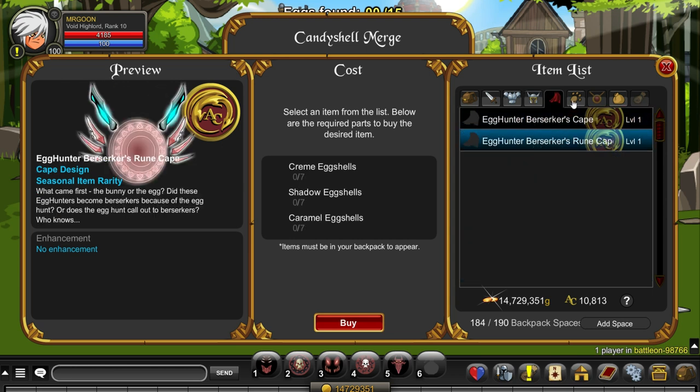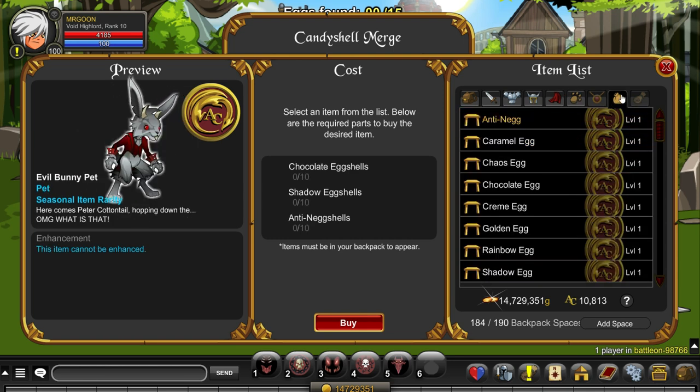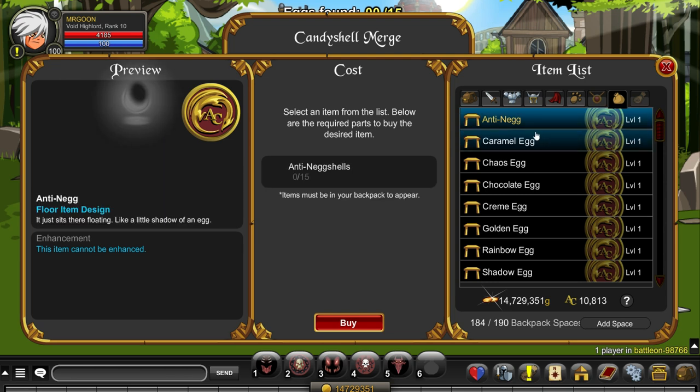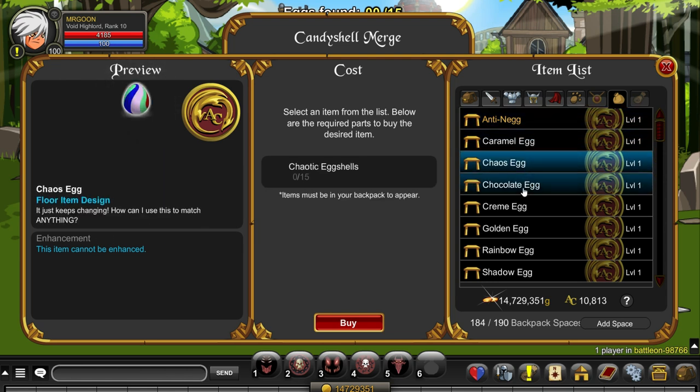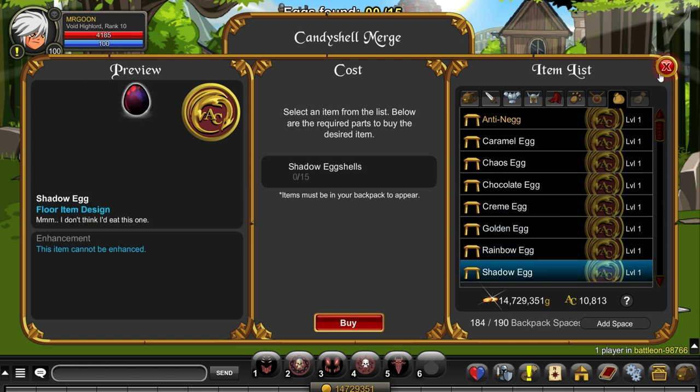As far as the Merge Shop goes, it's nice gear — you can't complain. There are a couple of member items in here which require a special member eggshell, but we will touch on that. There are also some house items, so you might as well go along and grab these adventure coin tags.